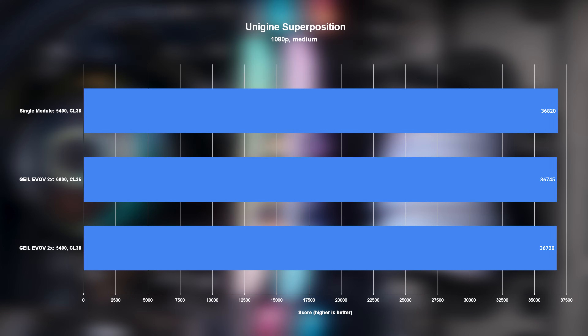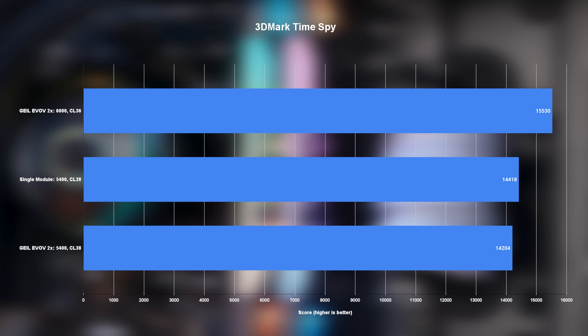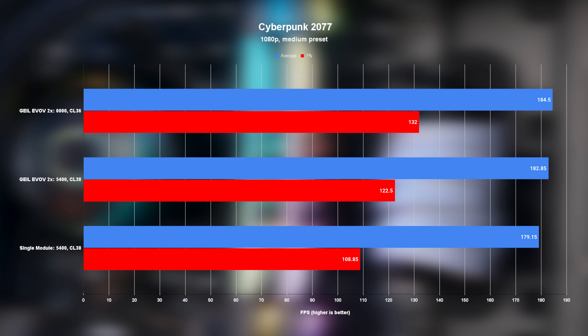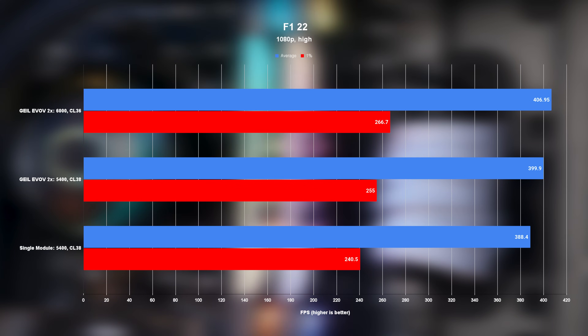Moving on to synthetic gaming benchmarks in the form of Unigine Superposition and 3DMark's Time Spy, things start to get a little more interesting. In both tests, it's actually the single module that walks out with the overall win, albeit a relatively small one. It's only in Time Spy with the souped-up Gale kit that we see anything approaching a meaningful victory, but obviously that doesn't count. In real gaming — Assassin's Creed Valhalla, Cyberpunk, and F122 — even though our dual memory kit does come out ahead of the single stick in all three cases, it was only by an extremely small margin. The biggest win came from F122, and even there the two sticks were only about 2.9% faster than the single stick.